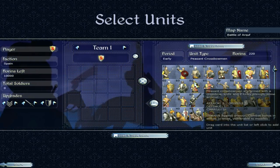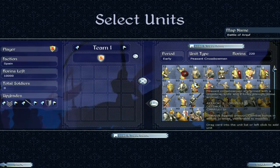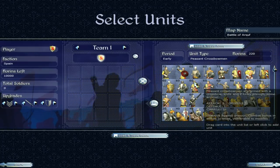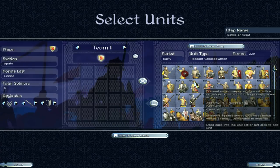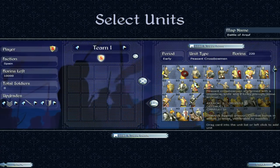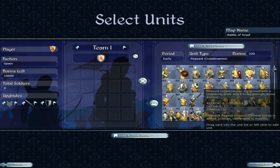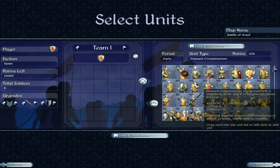Now we have the missile troops. The peasant crossbowmen — nothing amazing, but a missile attack of 9 isn't even that bad. That's pretty solid for an early game unit. Obviously completely useless in melee, but that's not what they're used for. Put them on a nice bit of high ground or on a wall and they'll do a good bit of damage. They are vulnerable to missiles themselves because of a distinct lack of armour. The crossbow militia is pretty similar — also a 9 missile attack.